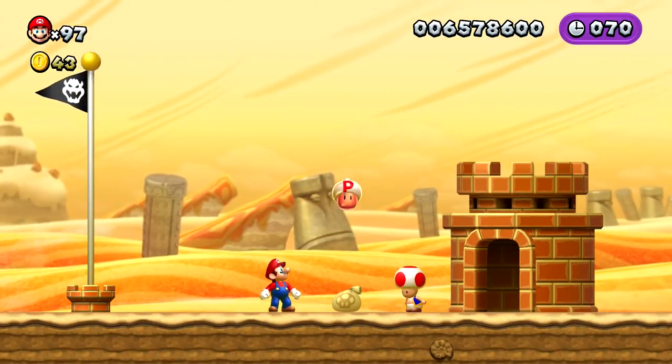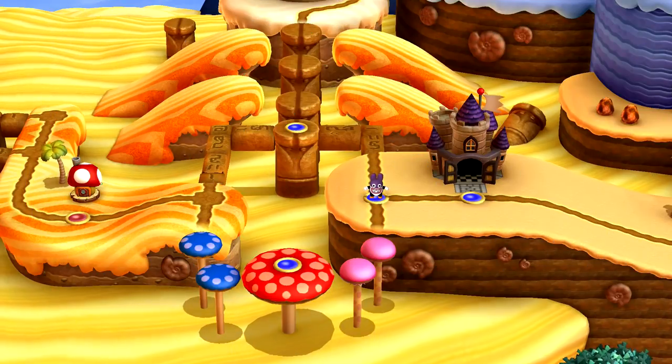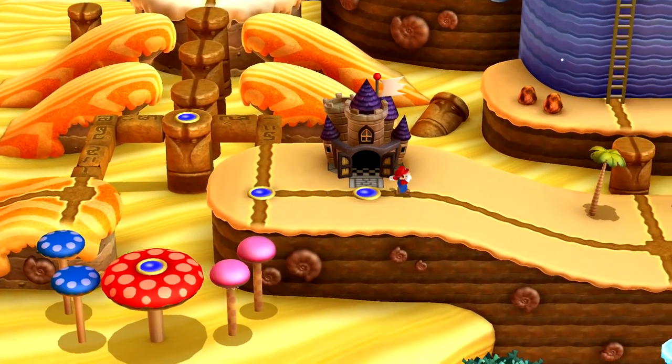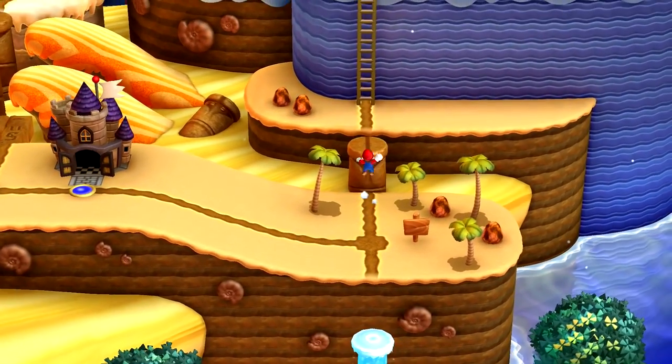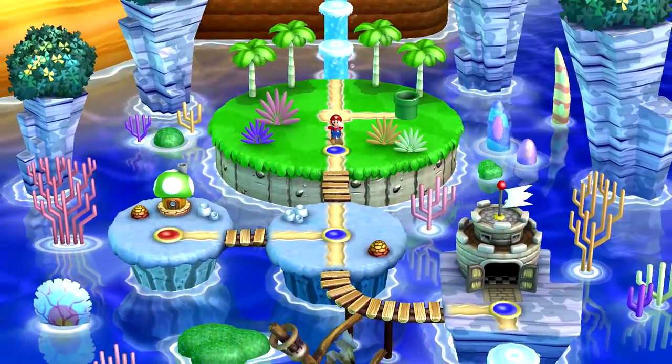We got our stuff back, and we basically just have to go to each world and die a couple of times. Once we do that, Nabbit should pop up in that world. We're just going to do all that in order and hopefully everything will turn out okay. I think it will, so I'm not too worried. Let's go ahead and move on to the next world.